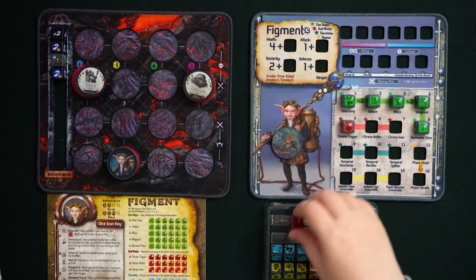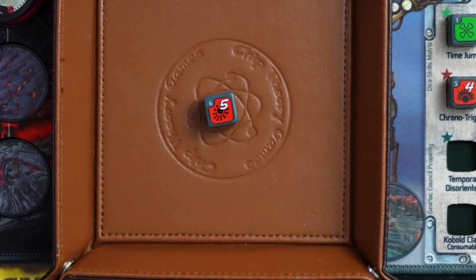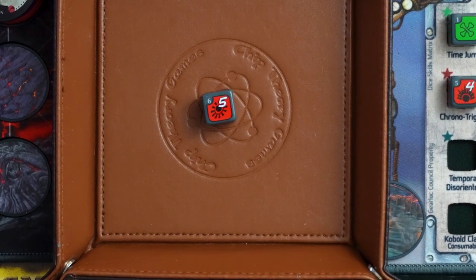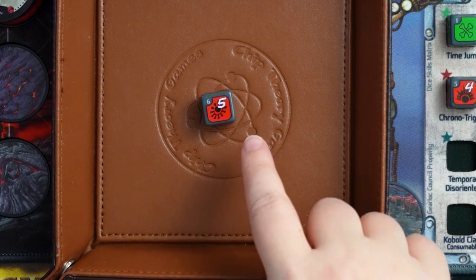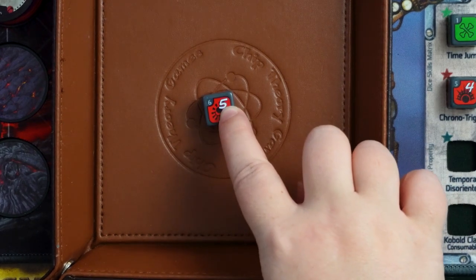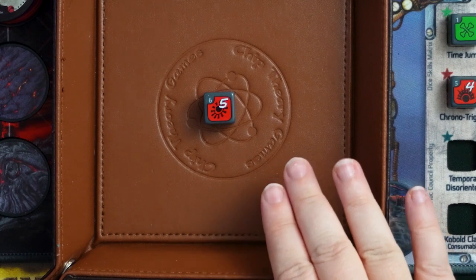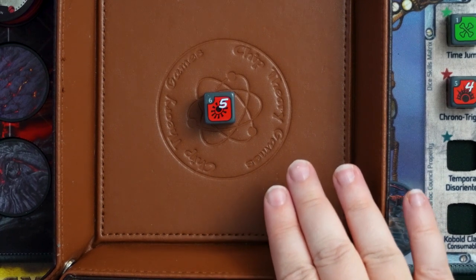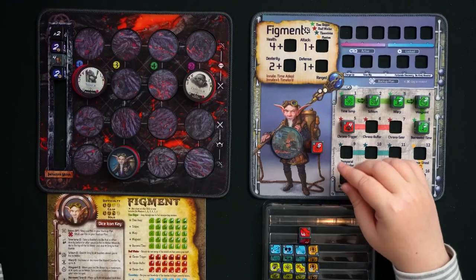Chrono Buffer works very similarly. It has die faces with values two through five representing rounds two, three, four, and five. At the start of each round, you grant one buff HP to the weakest Gearlock. However, if the round number matches the number on the die, you exhaust this die and give buff HP to any Gearlock equal to half the round number rounded up. So a round five face would let you give three buff HP to any Gearlock you want, but the die exhausts. You could choose never to let it become round five and instead give one buff HP to the weakest Gearlock indefinitely.